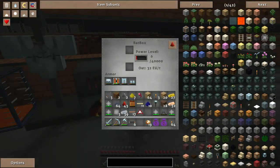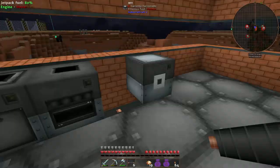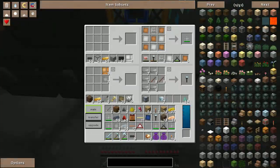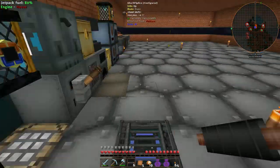The bat box is going like crazy. The MFE is charging up and my nano saber is charged up — yes, sweet! I'm going to need a lot more of this stuff. I've never gotten this far into the game before — ever. This is a new experience for me. And my inventory is full — that's why I have random dump chests all over the place.